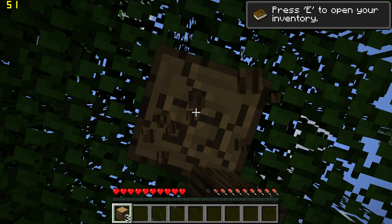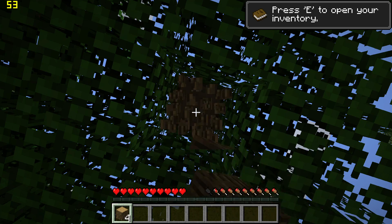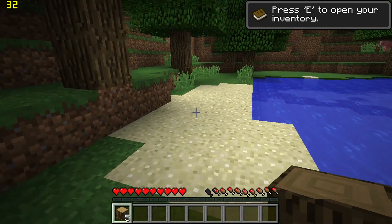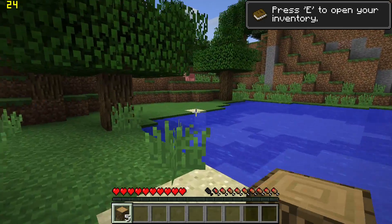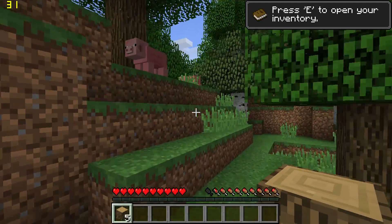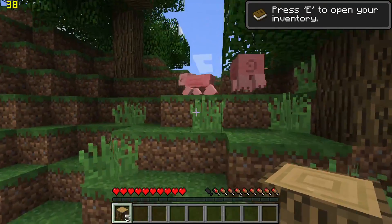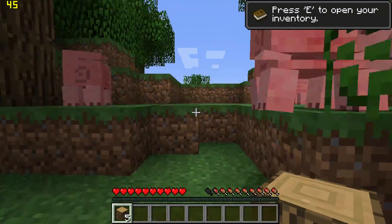The ever popular Minecraft also runs reasonably well, though frame rates I found were quite variable in the original Java version of the game — it varies between around 45 and 20 frames per second, which isn't ideal but is still playable. You could also try mods such as Optifine to help improve performance.